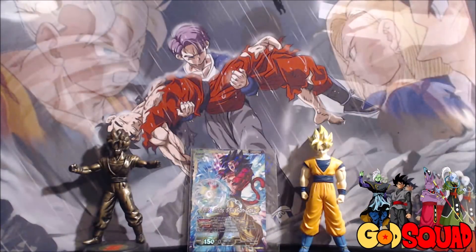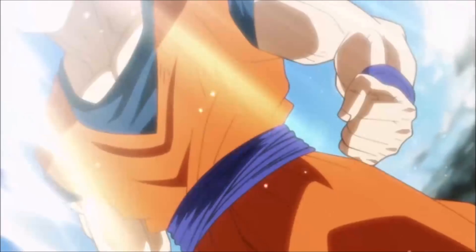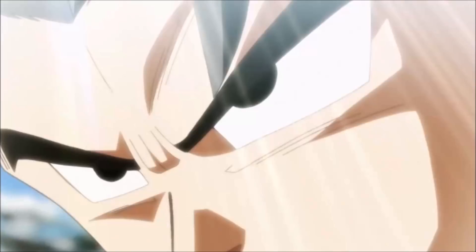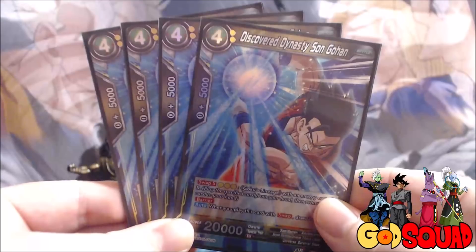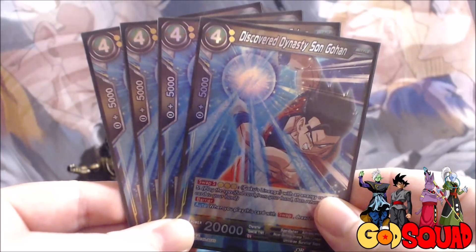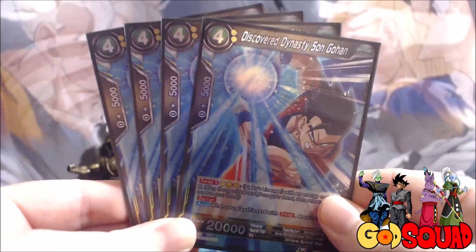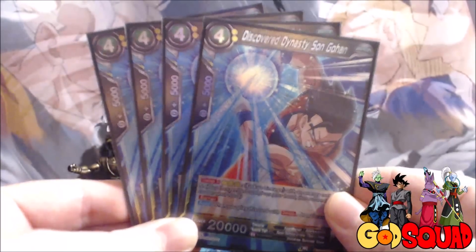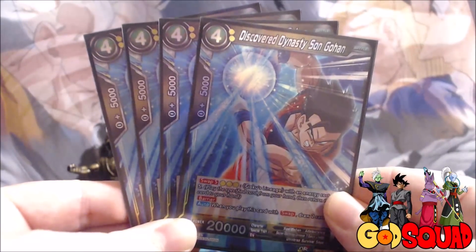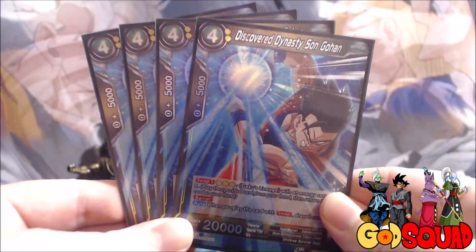We run four Discovered Dynasty Son Gohan - easily one of my favorite cards in the deck and the only four-cost we run. He has Barrier and when he comes into play using Swap, you draw two cards, giving you a free plus-two. He's a 20,000 attacker with Barrier and he initiates our Swap 5 combo for three yellow energy.